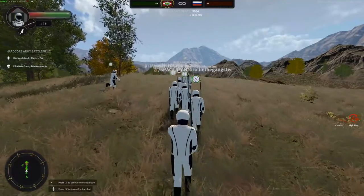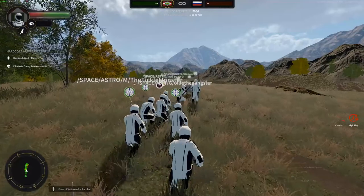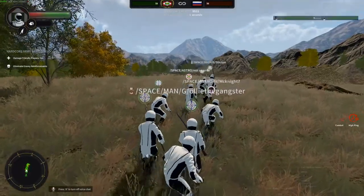Crouch. If you put away your weapon when you crouch you have a slightly smaller profile - you can do that by pressing one.